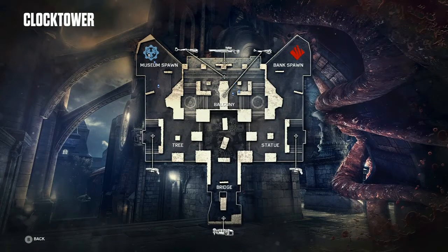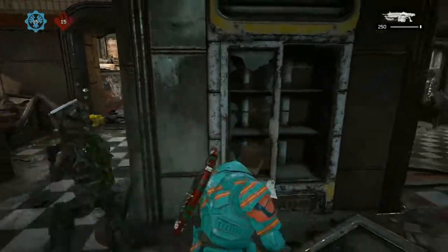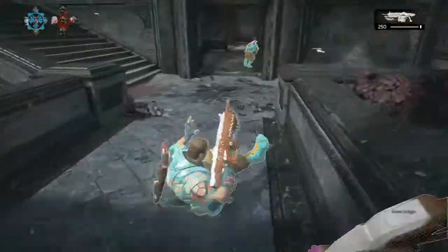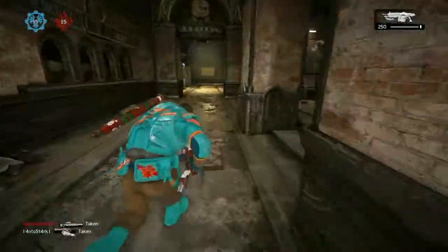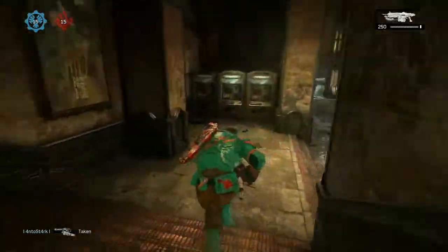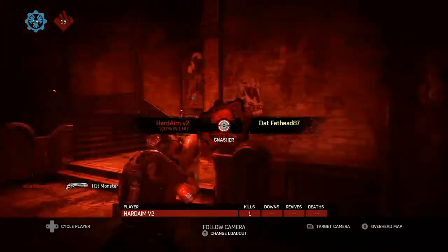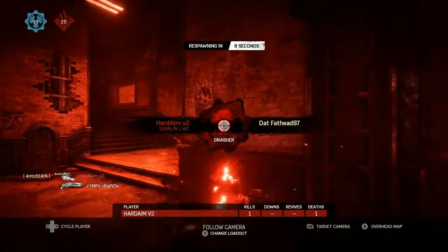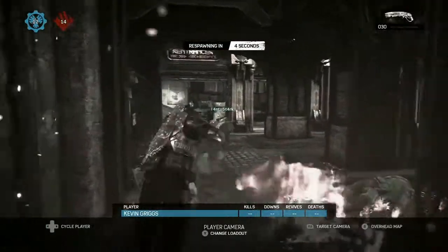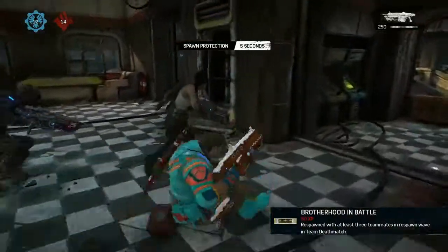The next map is a classic that was loved and hated by everyone — Blood Drive is back. I know everyone's like "we've seen enough of this, we want something better," but I'll tell you this: I didn't get spawn trapped once. I think they've fixed the spawn swapping so that you won't get spawn trapped, and once again the map feels very familiar. There's no real need to completely relearn it.